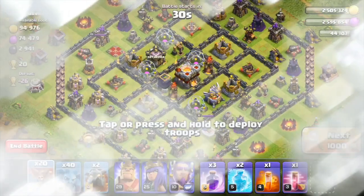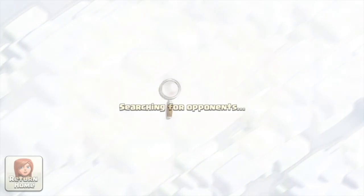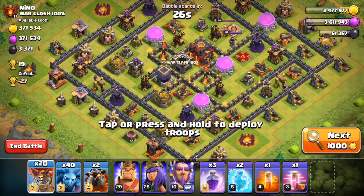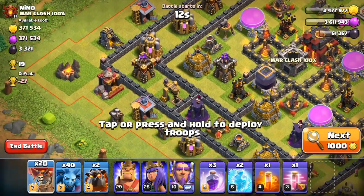Let's find a match. I'll be back when I find a good one. I found this base — it's a Town Hall 10, so it shouldn't be too hard. We should be able to get some wins, and it has some really good loot in it, so I definitely want to get this.